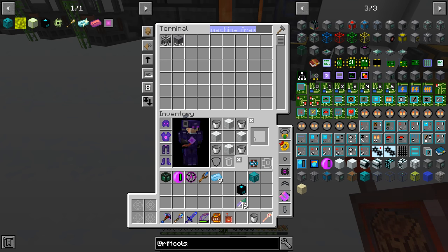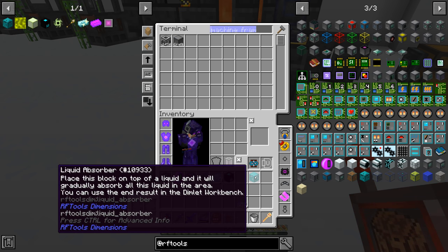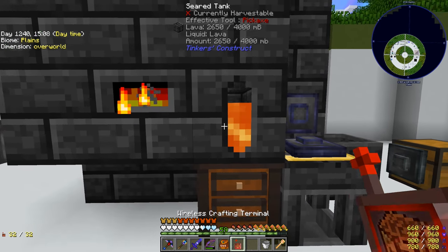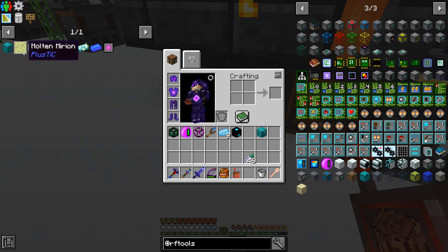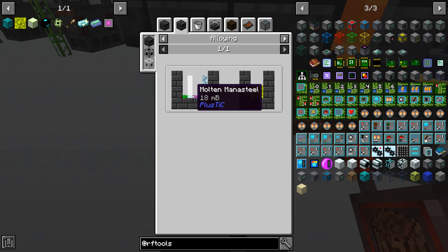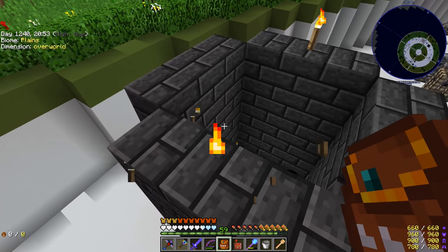We need the liquid absorber to absorb the liquid — we can't do it with ingots. Let's make it now. The next step is figuring out how much fluid is needed to fill the absorber. We could fill a drum with water to test it, but let's just get started. The recipe uses glass, cobalt, elementium, mana steel, and terra steel — and I think most of these are EMC-able.